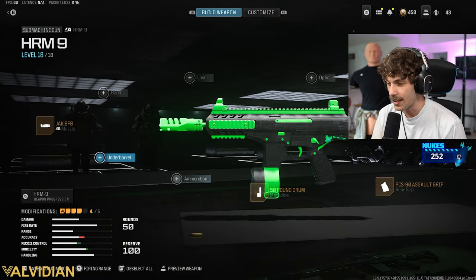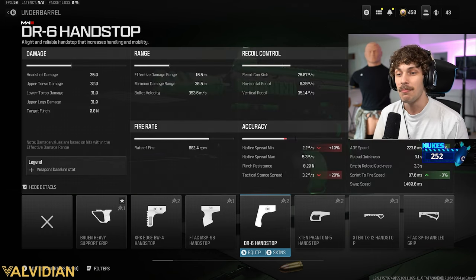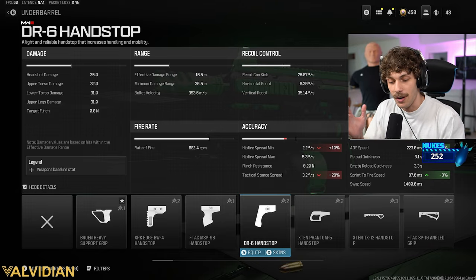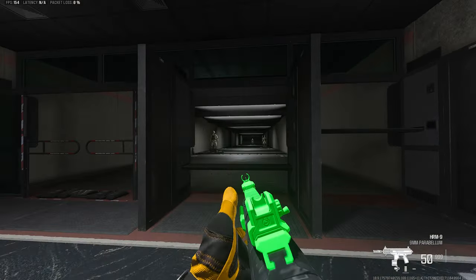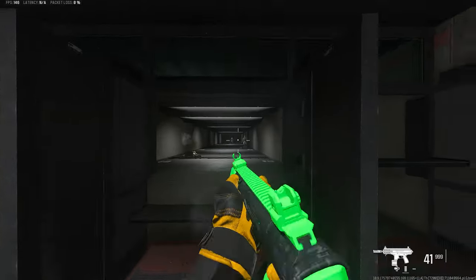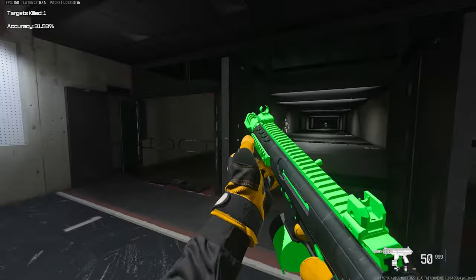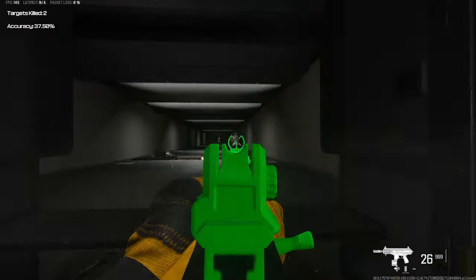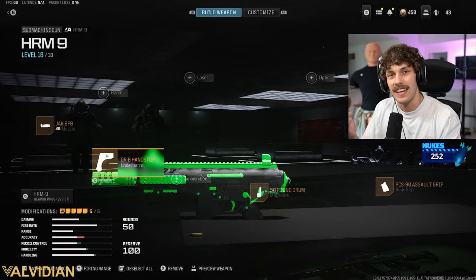What I'm going to be rocking in the gameplay — you guys are going to think I'm a little bit weird, but if you use it, you guys will see. DR6 handstop — this is going to make the mobility lighter so you can really move around the map. Insane ADS still, and easy to control as long as you hit that first shot. If you're playing aggressive and you know what to do, you're going to be winning every gunfight up close. You can get around the map so fast — you're going to be moving like you have a knife, but with an SMG.